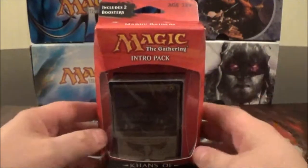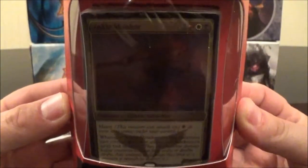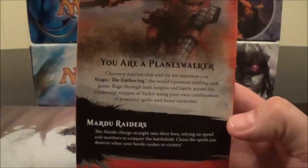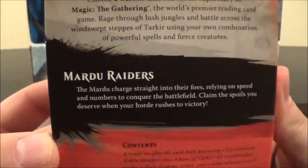Let's take a look quickly at the premium foil card here. We got an Ankle Shanker. We'll take a look at him in more depth once we get this unboxed, but let's flip it around and take a look at the back. We got a picture of Ankle Shanker here.